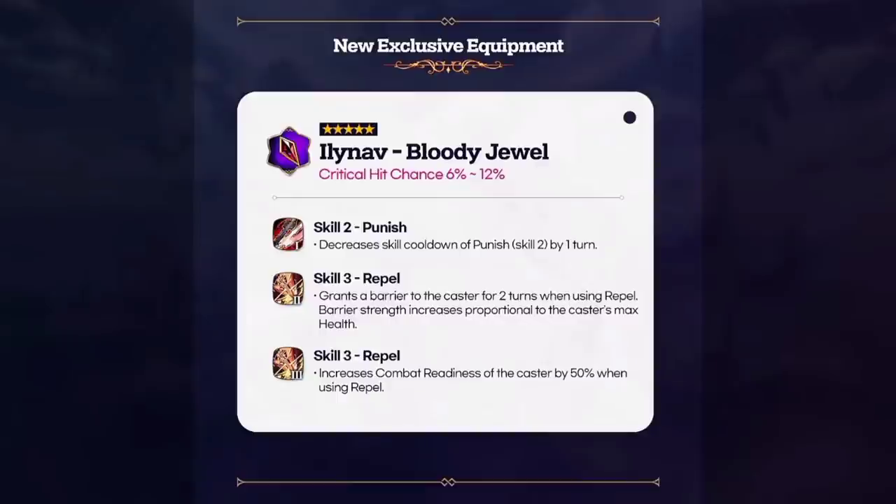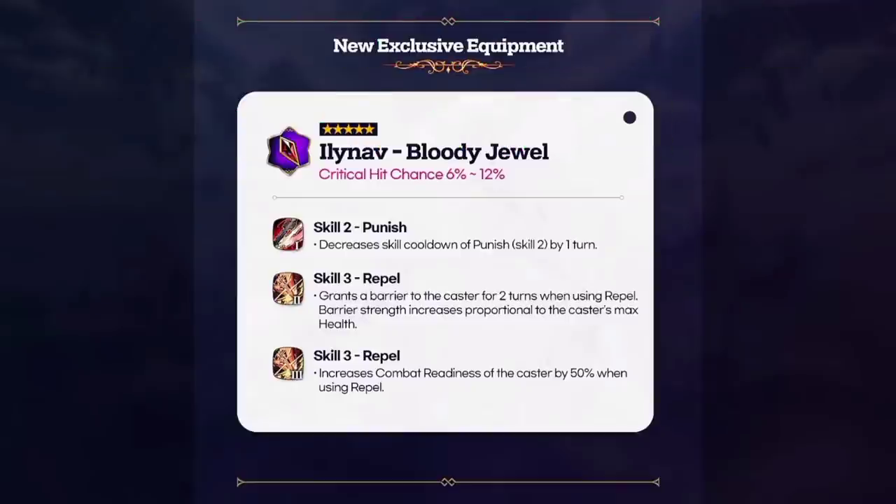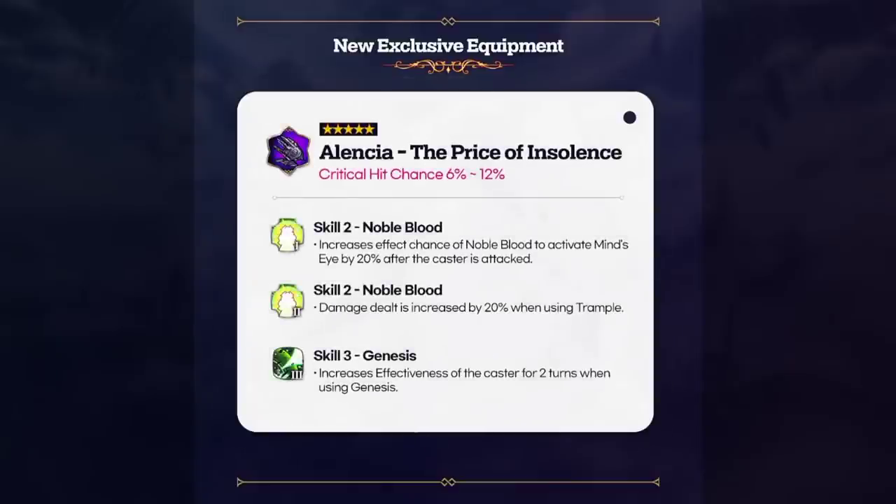Ilinav gets skill cooldown reduced by one turn on skill 2 — with soul burn it's actually minus two turns, so it's a four-turn cooldown, three turns with the EE. Pretty solid barrier when using skill 3, and combat readiness increased by 50% when using skill 3. I think this hero is going to be much stronger now — a much needed buff.